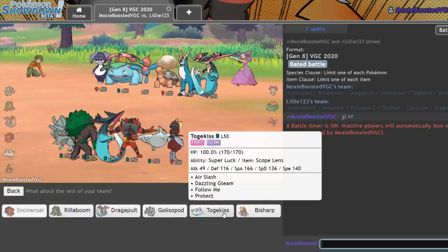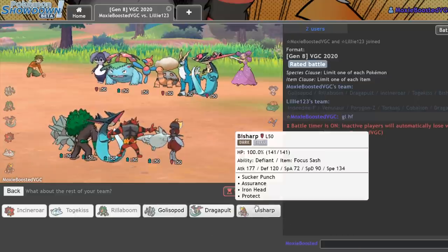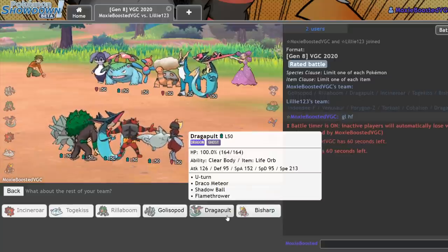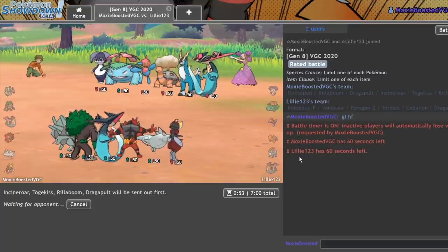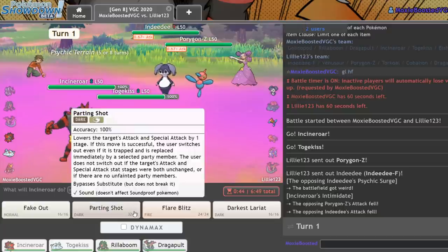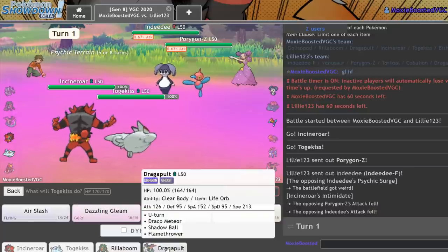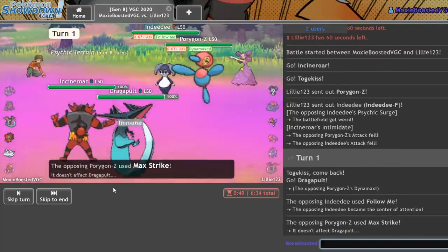I'm thinking I could Follow Me away the first hit. I'll go Togekiss. I want Rillaboom in the back because it lets me get rid of the terrain. It's kind of a toss-up between Dragapult and Bisharp for my last Pokemon. Dragapult nets me solid damage on just about everything and gives me a switch-in to Max Strike on Porygon Z, where Bisharp doesn't do too much. So I'll go Dragapult here — hopefully we don't start with a first-game loss. There's the Porygon Z. It's pretty likely they'll go for Max Strike into the Togekiss slot. I'll Parting Shot into Porygon Z and get in my Dragapult on what I assume is going to be a Max Strike. As they Follow Me — that's fine. I managed to avoid the Max Strike.